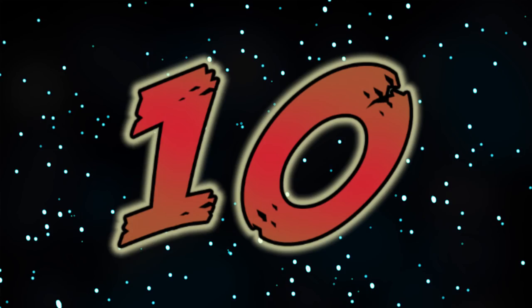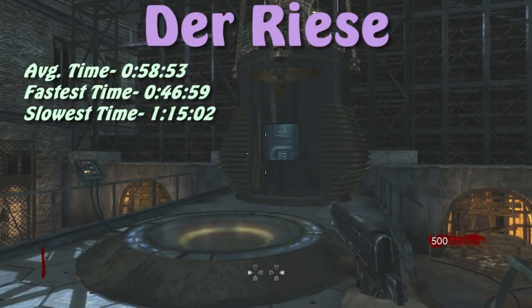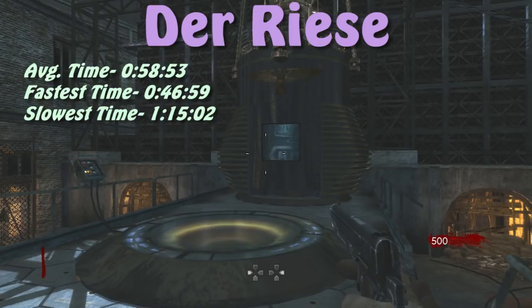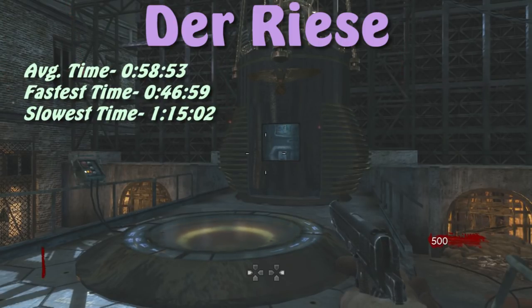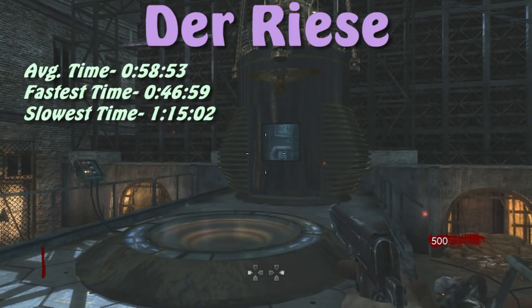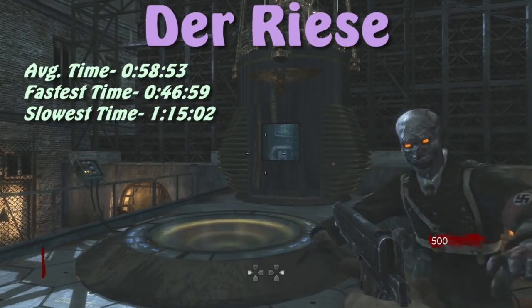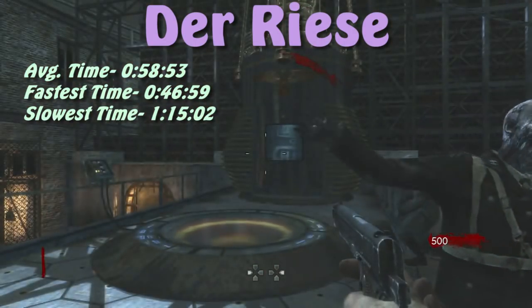We're in the top 10! Number 10 is Der Riese, barely edging out Shi No Numa with an average survival time of about 59 seconds. Zombies spawn into the map faster than in Shi No Numa, but because you're spawned in the center of a somewhat large room, you survive longer. Also, you're on top of a staircase right next to Pack-a-Punch, so zombies coming from the side have to climb up it, taking extra time.